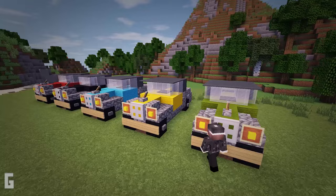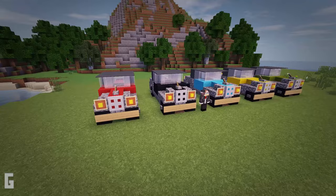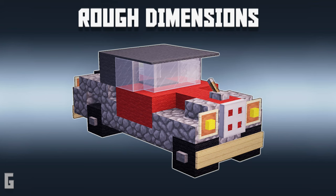Also, you can change the color of the car you want to build by changing the color of the wool. And here are a few color options for your car. This build is broken down into a total of 6 steps, and without further ado, let's start the build.